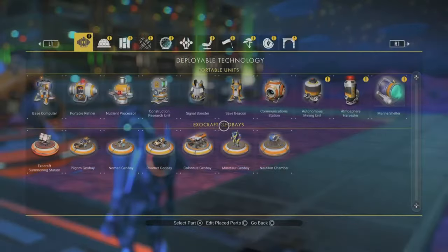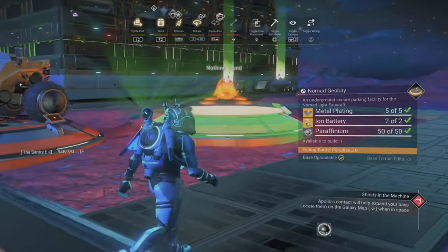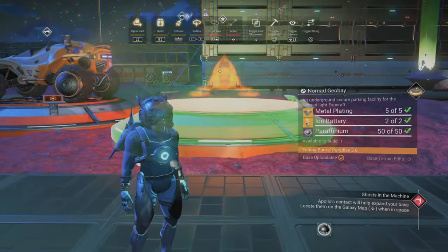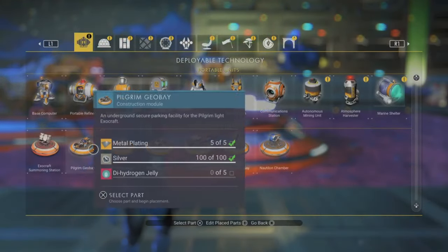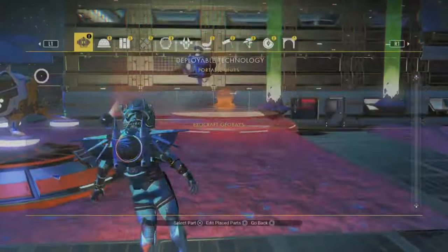As of the creation of this video in June 2023, there are currently 6 different exo crafts available to use on any planet or moon, and of course these vehicles require fuel to move. Each one can become available by building their respective geobays, and we can grab the blueprints by either using the exo craft terminal in one of our bases or unlocking it at the research room on board the space anomaly.